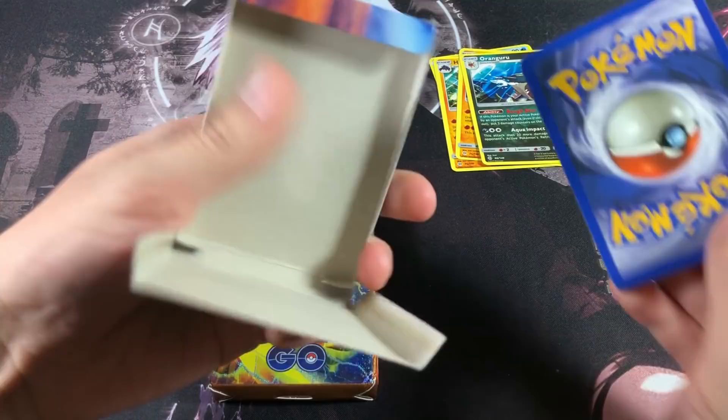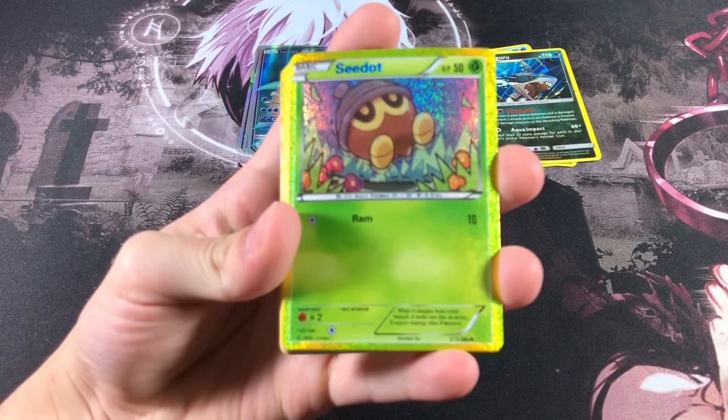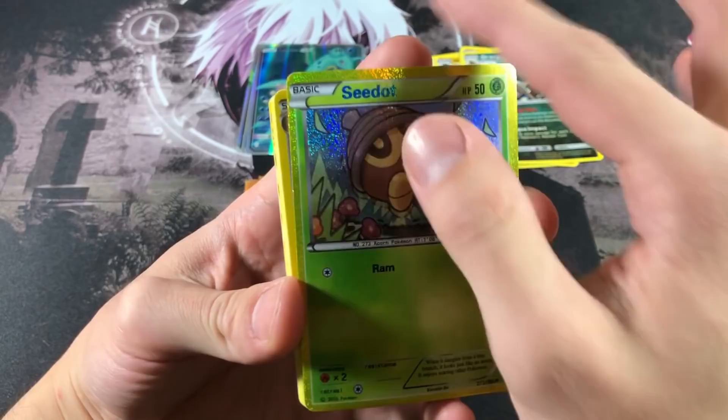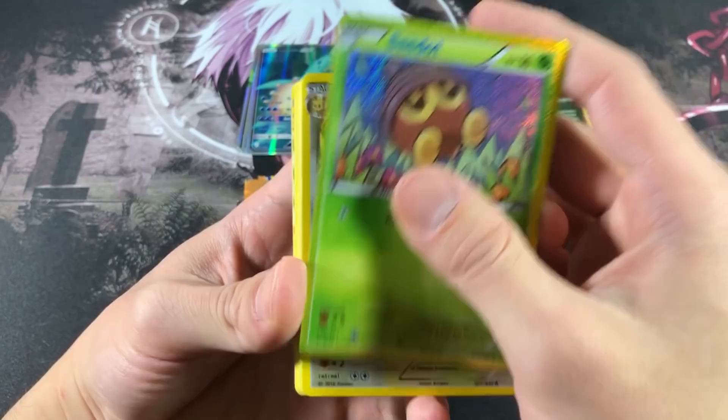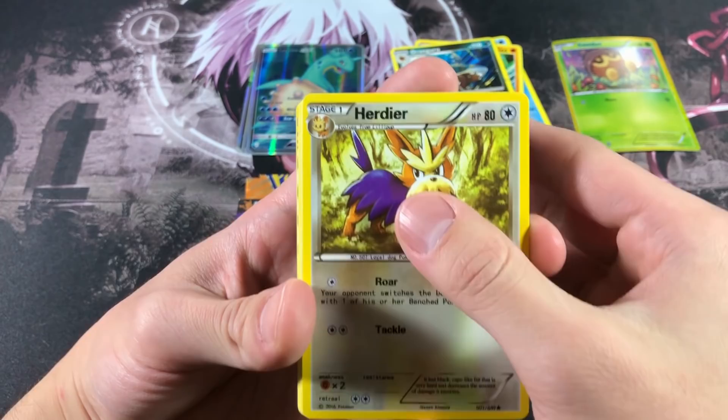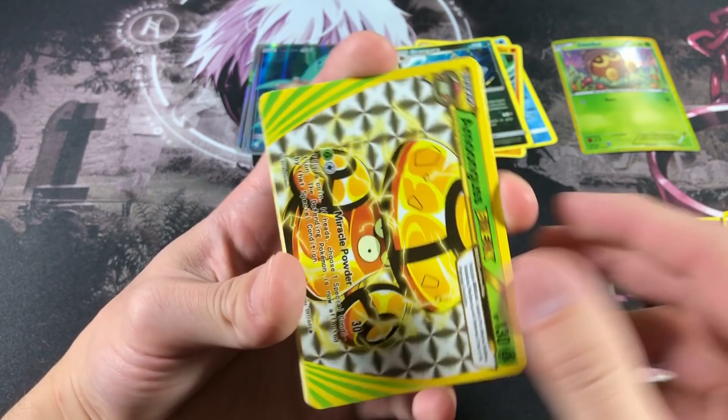We're back — on the right we got our misprints, on the left we got our ultra rares. Let's open the next pack, which is just packaged really badly. We got a Seedot holographic and I have no idea what to make of it — the holofoil pattern is crazy. It actually looks pretty good; I like the border. We'll consider this a regular holofoil rather than an ultra rare.